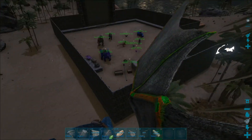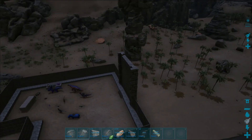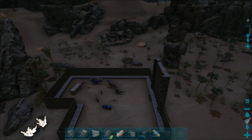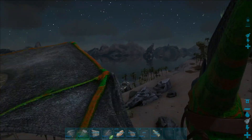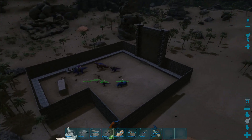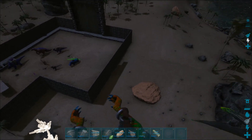I'll leave the open area as a courtyard for the dinos to play in. There are these new walls called colossal walls and they are as big as a titanosaur - they even have a gate for titanosaurs. They take an insane amount of materials, so maybe we'll use them in another area. But for now this is our starter base and we needed to get it up and running and protected, because there are lots of little raptors that run around here.